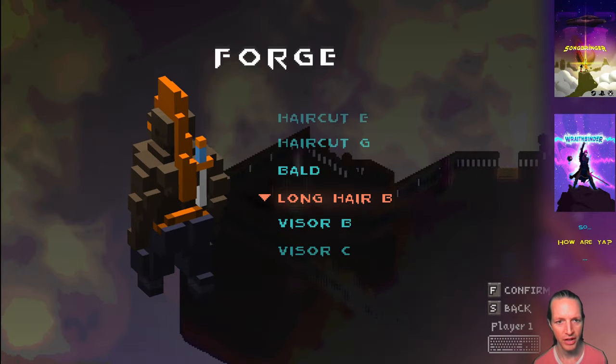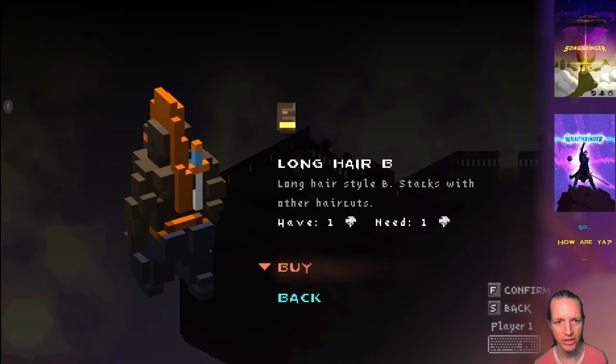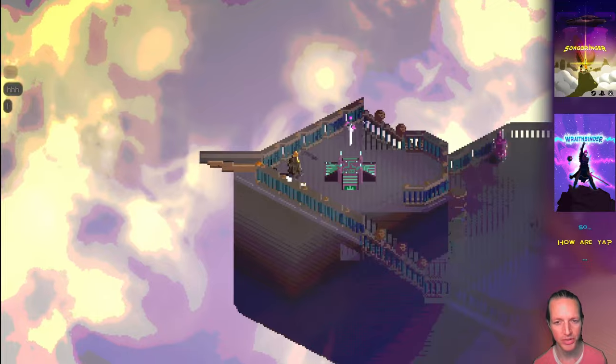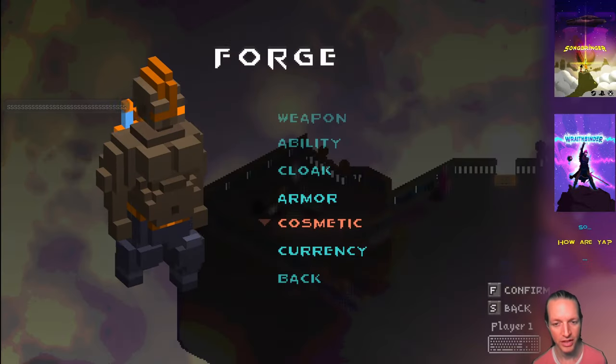There's also long hair you can get added to your existing haircut — it stacks with your existing haircut. Let's get some long ponytail haircut going on. This is pretty neat because your long hair actually blows in the wind when you jump using your levitate ability and things like that. That's fun.